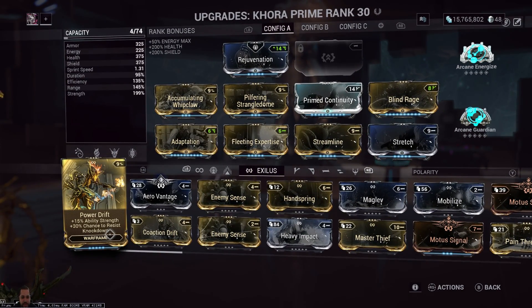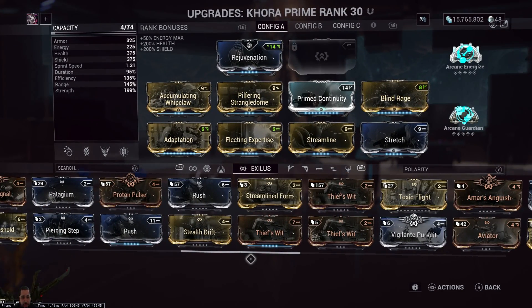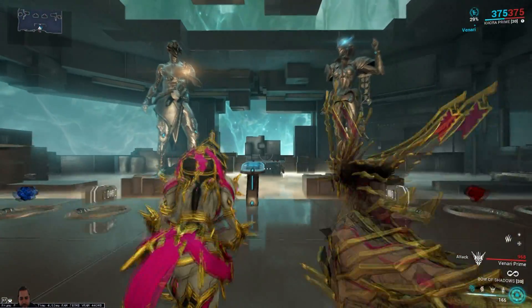I haven't got the Strangle Dome Arcane yet, but for the Exilus slot you can put Power Drift for a little extra damage and knockdown resistance, or Rush for extra speed — because the more strength you have, the faster she runs, which is actually a pretty cool thing.